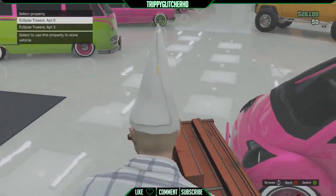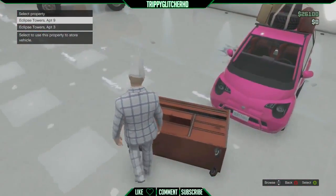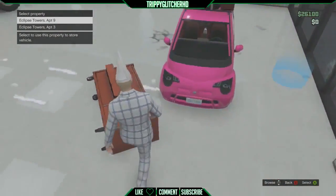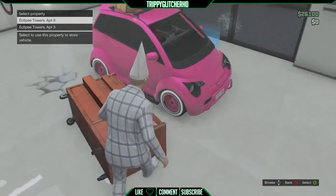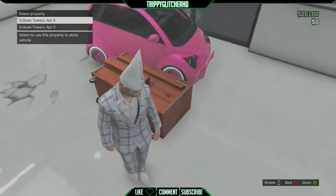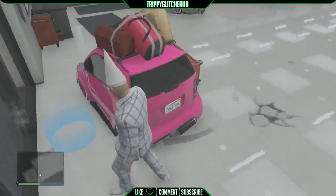Now that you have it all the way back in your garage by the blue circle — I skipped ahead because it does take around a minute or so to get it there. You want to block the passenger side door but leave the other door open, and make sure it's barely touching or about an inch away from the blue circle.